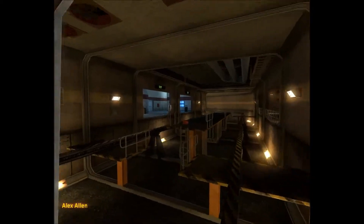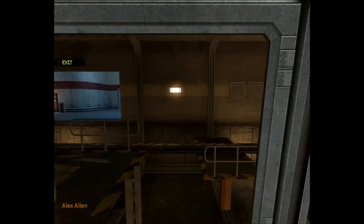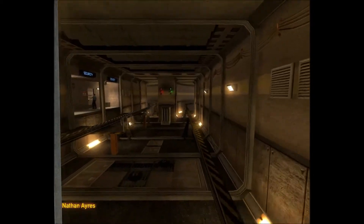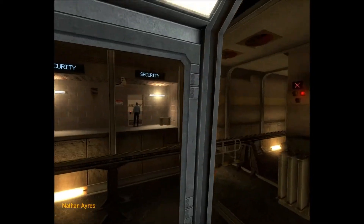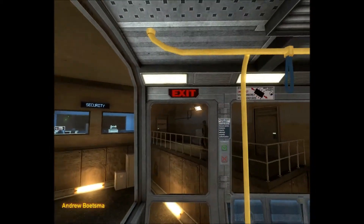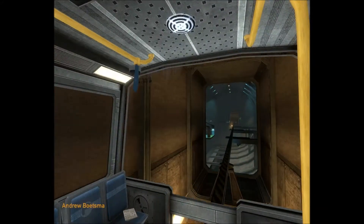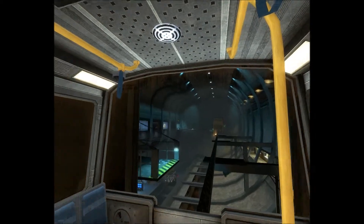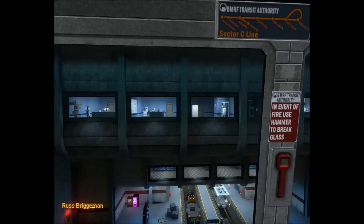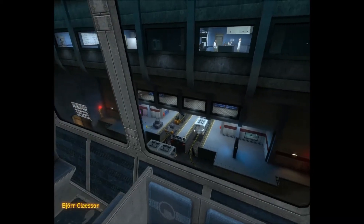Good morning and welcome to the Black Mesa Transit System. This automated train is provided for the security and convenience of the Black Mesa Research Facility Personnel. The time is 8:47 AM. Current topside temperature is 93 degrees, with an estimated high of 105. The Black Mesa compound is maintained at a pleasant 68 degrees at all times.